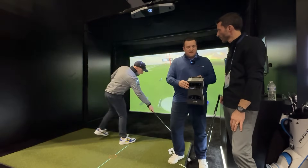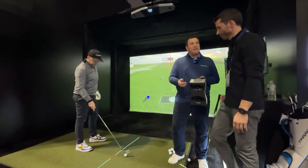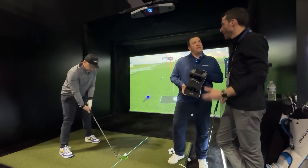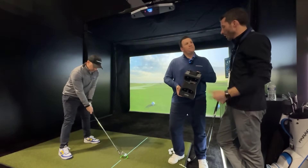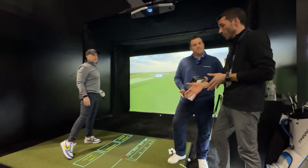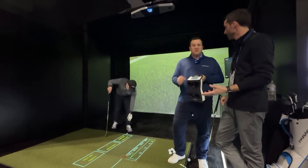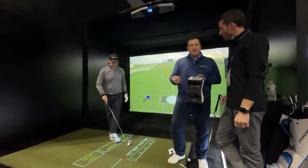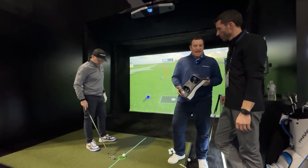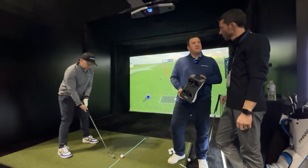A couple other new features: there's a speed training mode, so you're able to do speed training without impacting a ball using the Quad Max. You can take one of the speed training tools and just put a sticker on it — it doesn't have to be a club. You put one sticker on the bottom of a popular speed stick, a stack system, or even just your driver or 7-iron, whatever club you want, and it will track your speed.